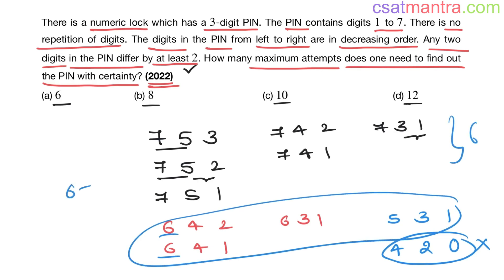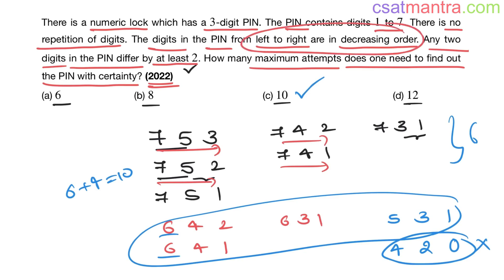6 plus 4 equals 10, so the answer is C. The digits from left to right are in decreasing order as stated in the question, and the difference is at least 2 everywhere — 2 here, 2 here, 2 here, 3 here — the difference is at least 2 throughout. And you cannot have 0 because the pin contains digits 1 to 7 only.